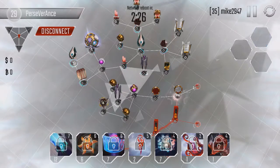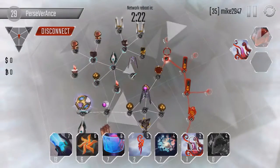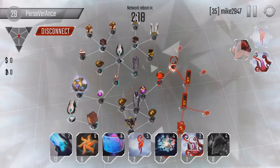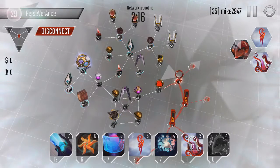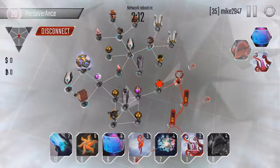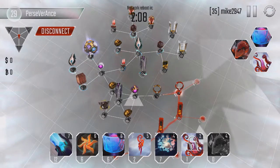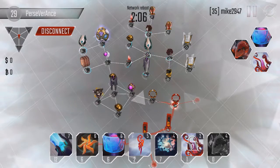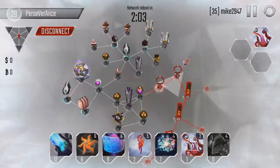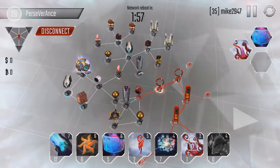He compiled three krakens but is only using two, which is kind of strange — that's another seven program slots he could be using on something else if he wasn't going to use those krakens. Or maybe he didn't notice that I have four net connections since I'm upgrading the core, which could explain it.